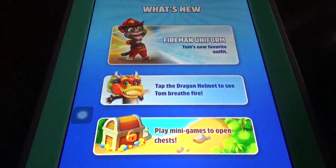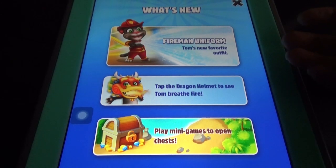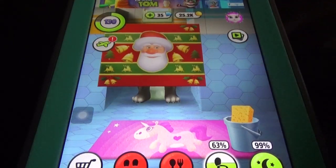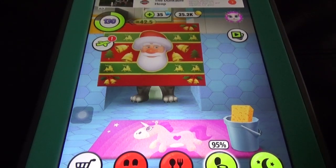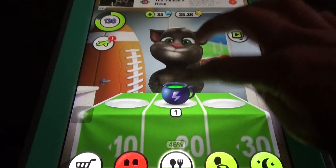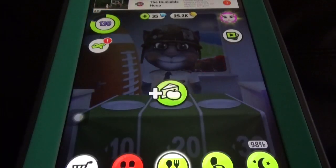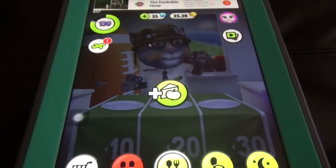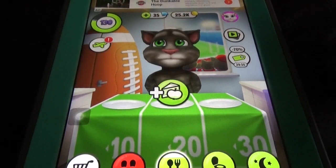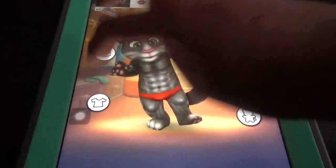In the watch new option, the recent one is the fireman uniform. Tap the dragon helmet and play mini games to open a chest. There is the party and the bathing option, and here the feeding option. We all know the newest thing — if you feed Tom that potion, it will change its look for a while on its own and then return to its previous position.